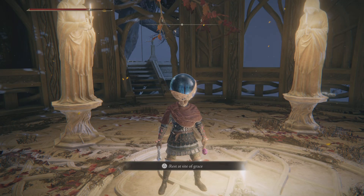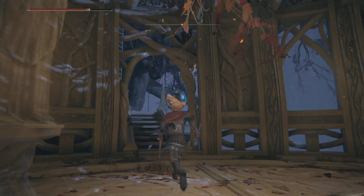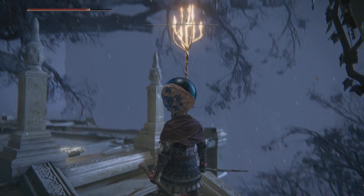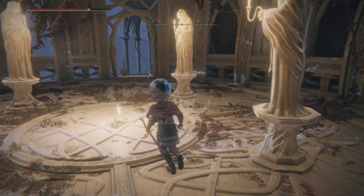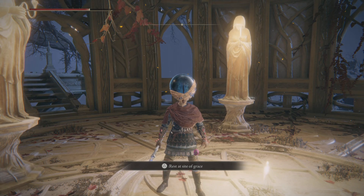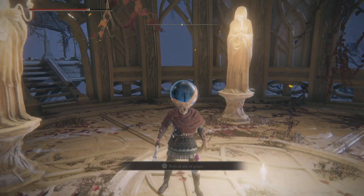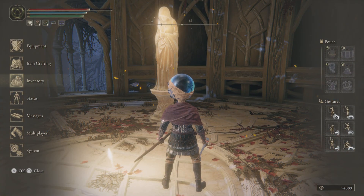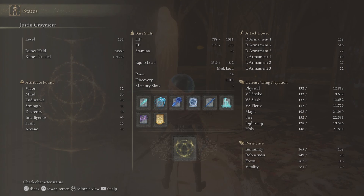Welcome back to the playthrough of Elden Ring with pure mage Justin Graymere, Baron of the Blue Hills and Elden Lord. Pure mage — let's look at the stats real quick. We have Intelligence at 99, that's the max. Vigor and Mind I'm going to level up fairly equally, but I think I'll level Vigor to 40 first and then Mind to 40, because I've got plenty of focus points already.